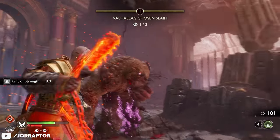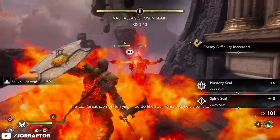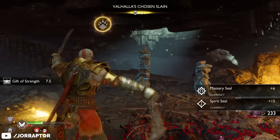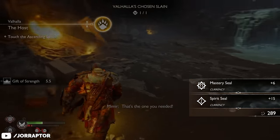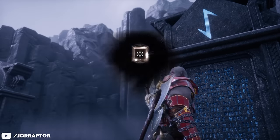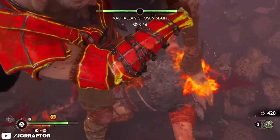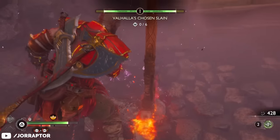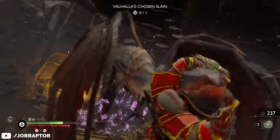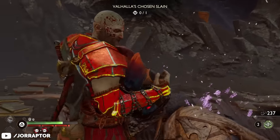To earn even more spirit seals and mastery seals, you can upgrade the Seals Valhalla's Chosen perk, which increases the seals you get from beating enemies marked as Valhalla's Chosen. While the first upgrade lists a small increase, it actually doubles the number you'd normally get. Since the number of Valhalla's Chosen you need to beat in Greece keeps increasing, upgrading this perk will yield a lot of mastery and spirit seals over time.